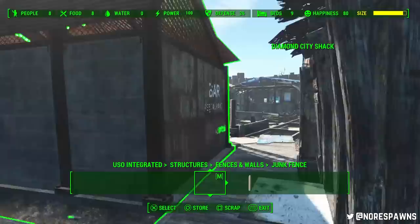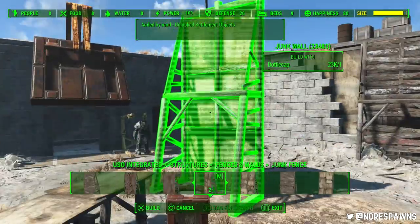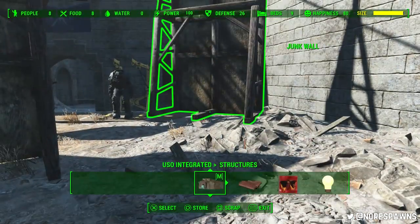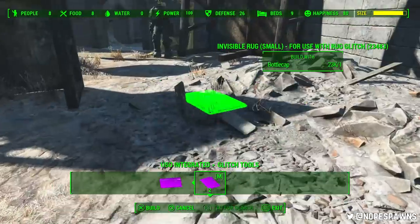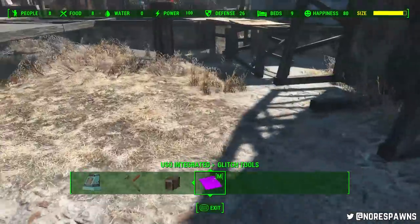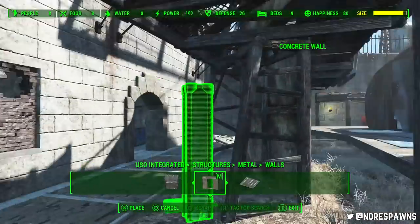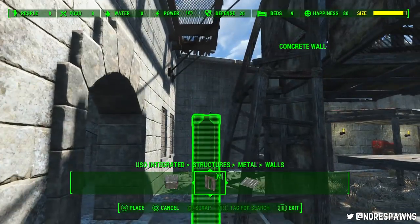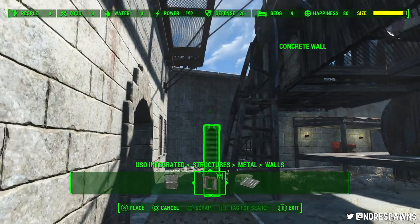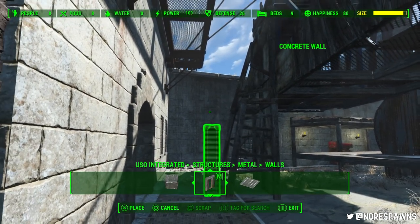I wasn't too sure initially how I was going to do the bottom of the areas, and then I landed on the Junk Walls. This is inspired — those who remember — I did my steel houses. Inspired a little bit by that, just reversed. It's quite a good technique to add a little bit of character. I love these big-ass junk walls because they just add a lot of visual detail. They're good — they're supports. Look at that, looks nice.